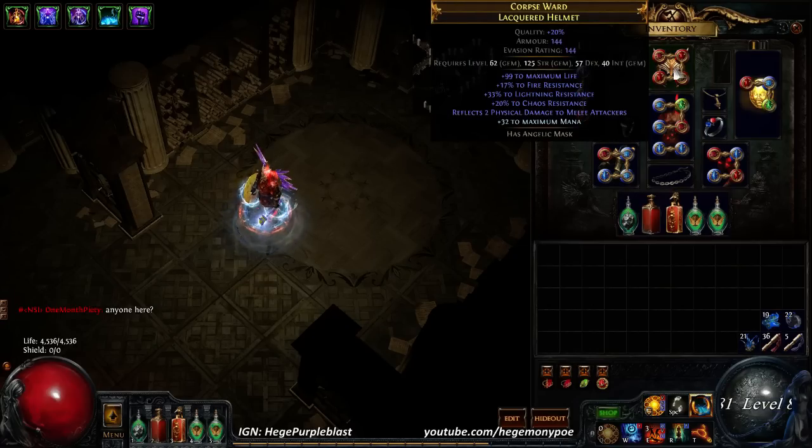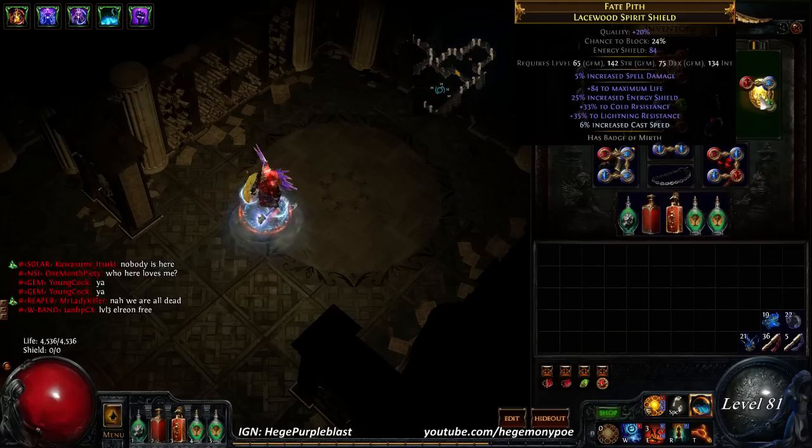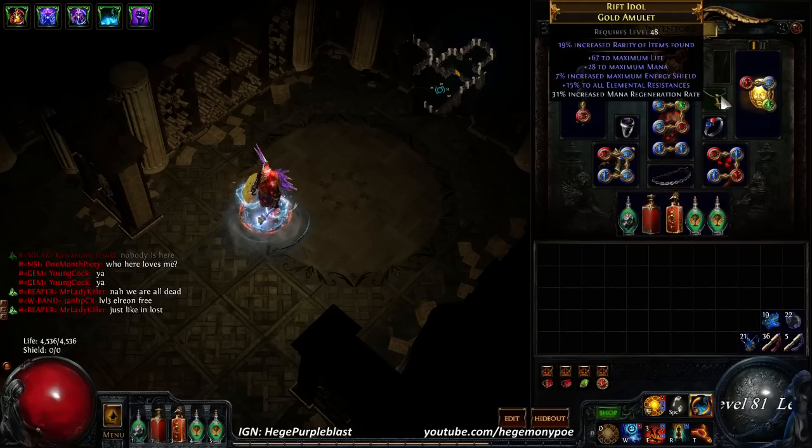This helmet I actually found myself. It's worth quite a bit because of the chaos res — I would say 20 to 25 chaos at least. This shield I found, and then I mastercrafted cast speed on it, so it didn't cost me anything. This necklace I think I paid around 6 chaos, and then I put an elk on it for the mana regen — very, very cheap.